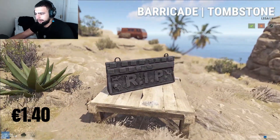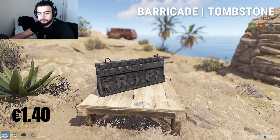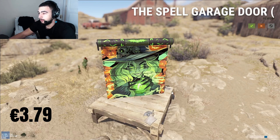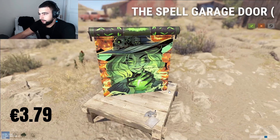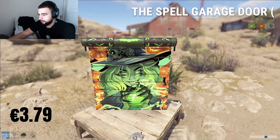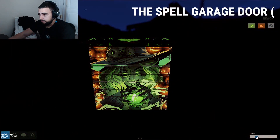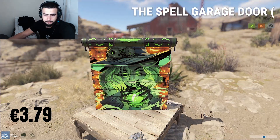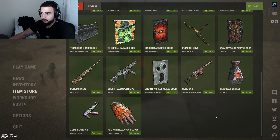Now I've got a really nice skin - the spell garage door at three euro 79. Nice cool design from both sides, even has little bats on top of it. Definitely gonna look nice at night - yeah it's really nice, the whole picture lights up. I give it a four out of five, definitely a cop.